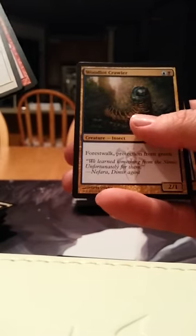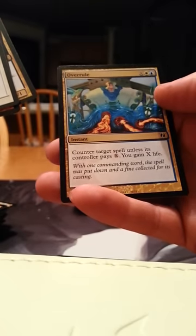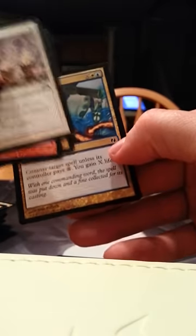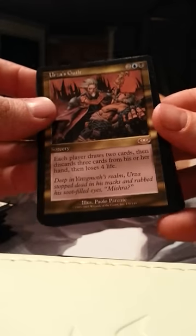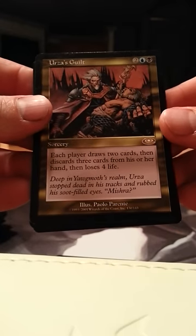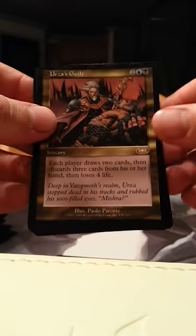Smite, Massive Raid, Woodlock Crawler, Overrule — looks like it's out of one of the dual decks, interesting, I might find a home for that actually. Irrs's Guild — this is a fantastic fun card, I really really like this card.